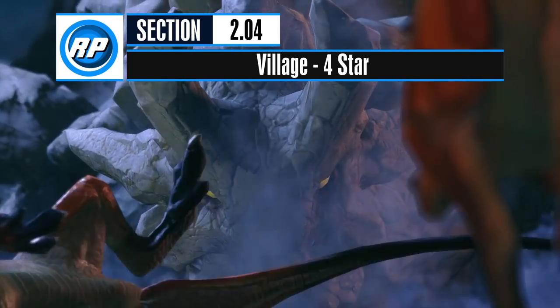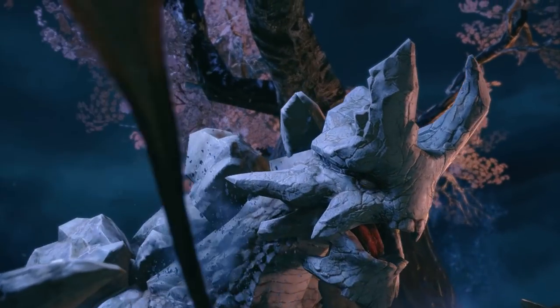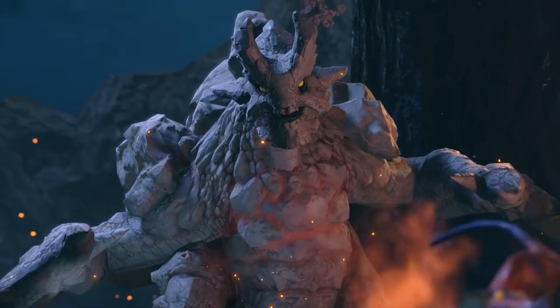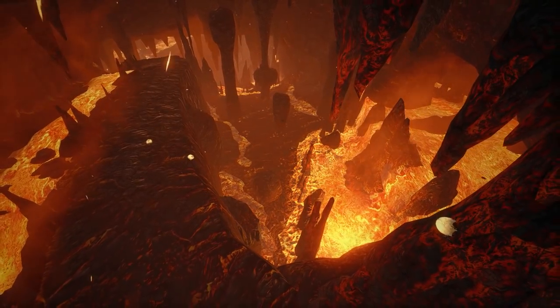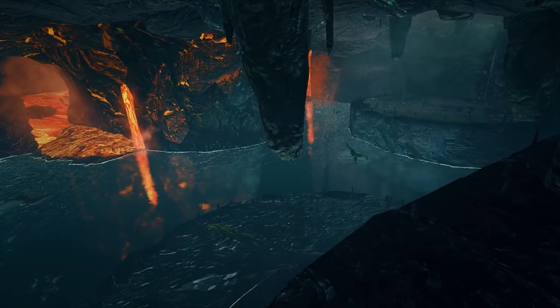You have one veto for key quests at Village 4 Star. You should immediately veto Off Your Rocker — Volvidon is just a terrible monster and its insanely tough hide will cause your weapons to bounce constantly. You should start by hunting Volvidon in the key quest A Song of Red and Fire. This quest takes place in a new locale, the Lava Caverns.